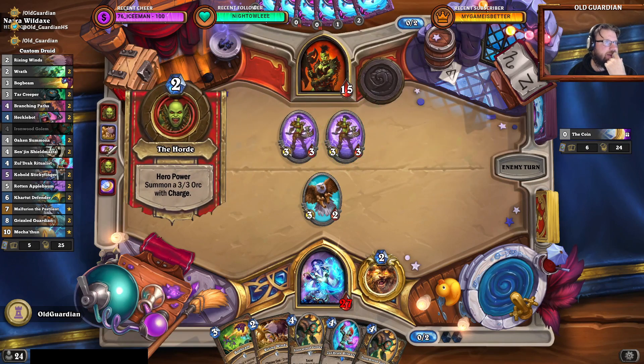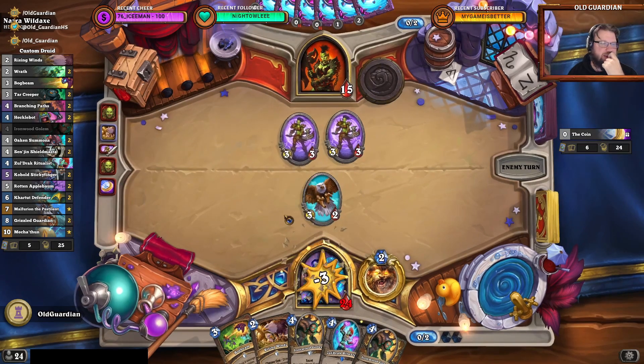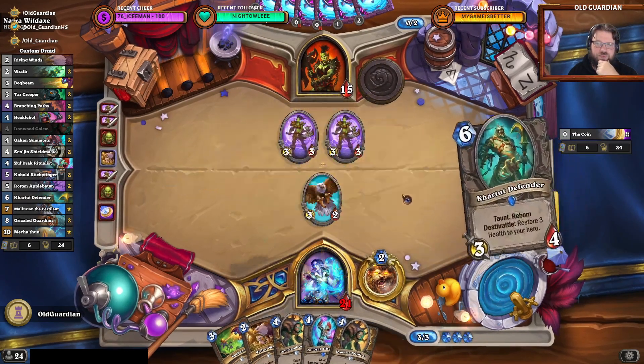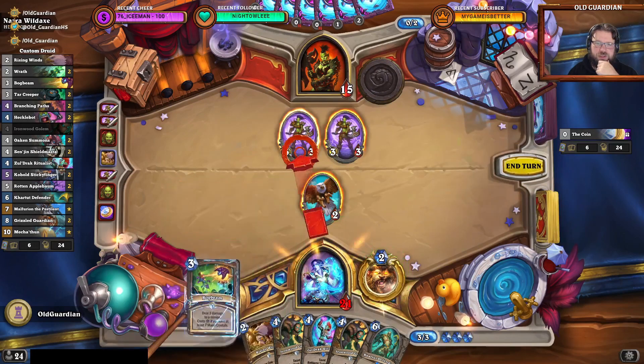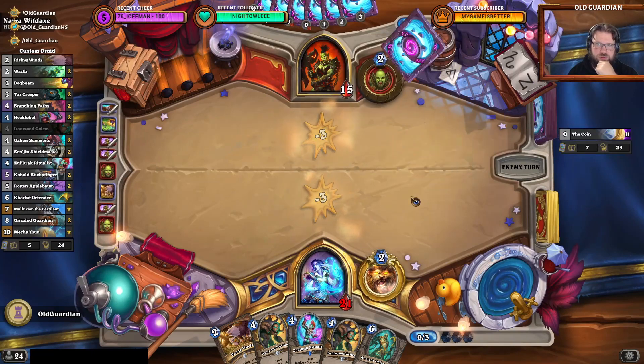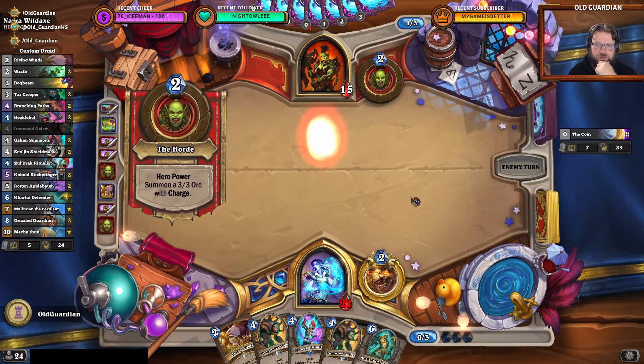Turn 4, Blackhand. Ouch and ouch. At this point I want to Bokbeam one of those and kill the other. So far so good — 5-3 Orc.